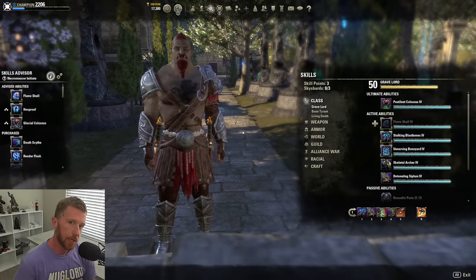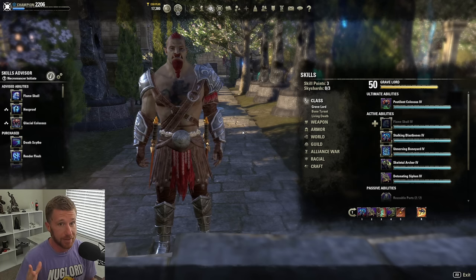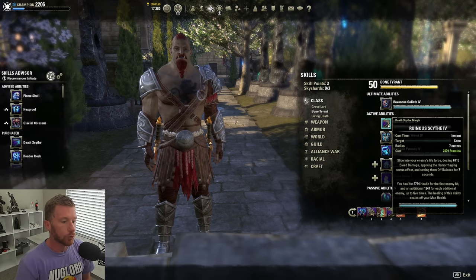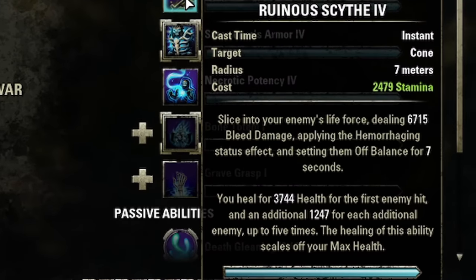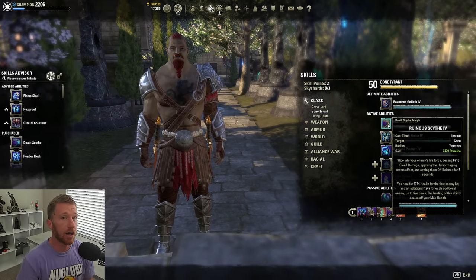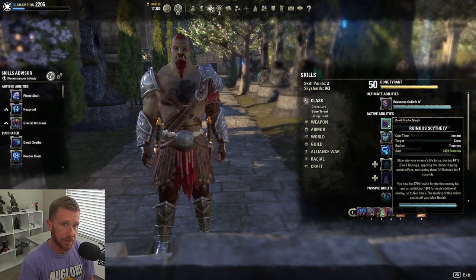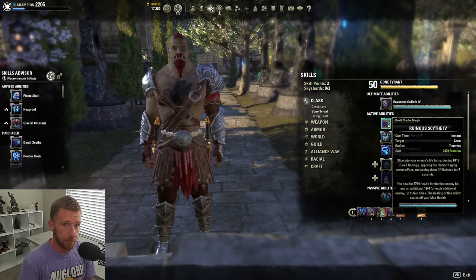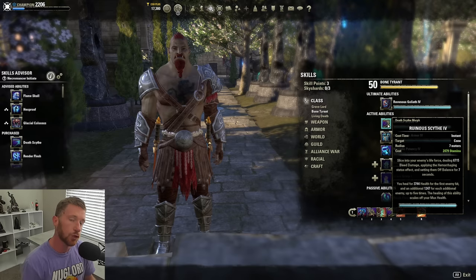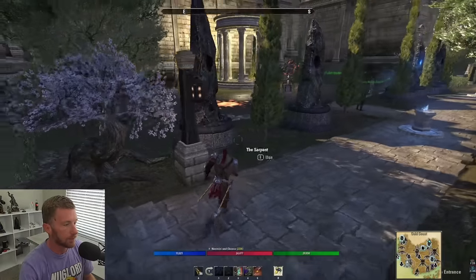Let's go over the main spammables for the Stamina Necro. The main spammable we're going with is Ruinous Scythe — it slices enemies in front of you dealing bleed damage, applying the Hemorrhage status effect, and setting Off Balance. Off Balance is important for solo players: when you see the little twirlies above the enemy's head, do a fully charged heavy attack to consume it and get double the resource sustain. You'll get about five to seven seconds of Off Balance with roughly a 15-second reapply cooldown.